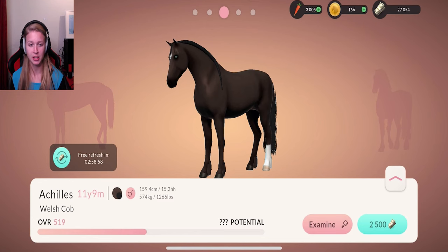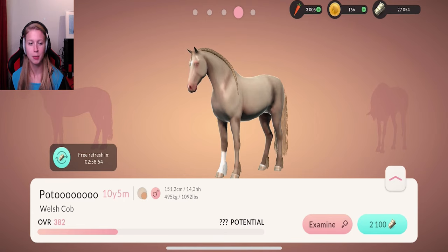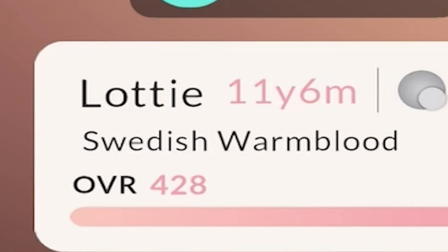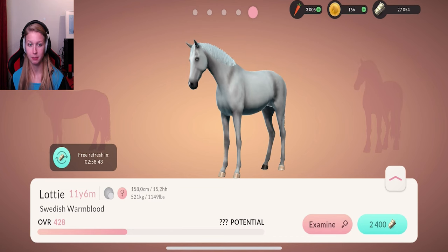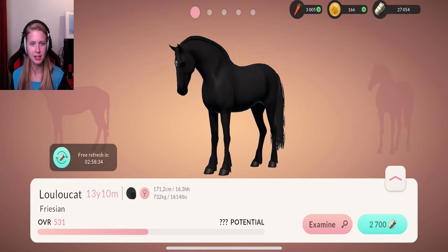519. 11 years old. Beautiful. Perfect. Pudu - not so high overall potential. Swedish Warmblood. 428. White. Beautiful as well. This time that's very unfair to me though - so many beautiful horses.